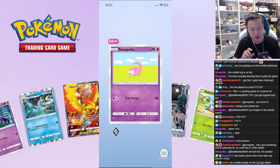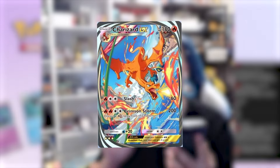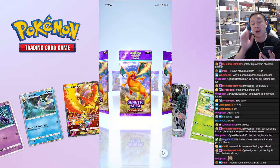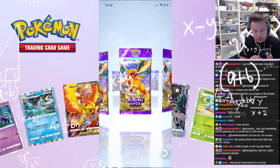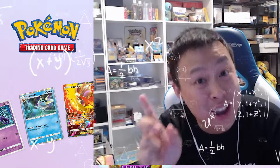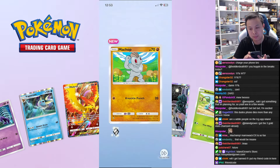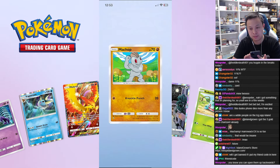Macho, Helioptile, Slowpoke, Hitmonchan, Sabrina — we gotta open another one now, right? We're pulling the Charizard. It's always the third pack from the left — that's a secret hack. Most people swipe from left to right but you're supposed to swipe from right to left. That's the secret I'll share with you guys.